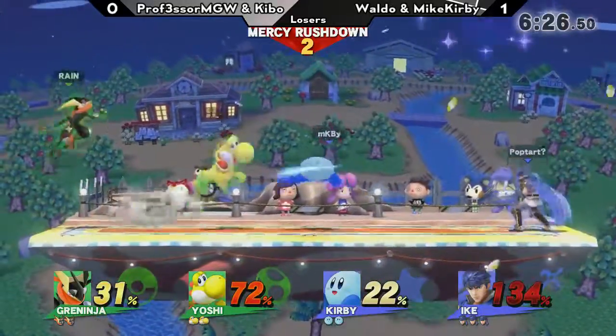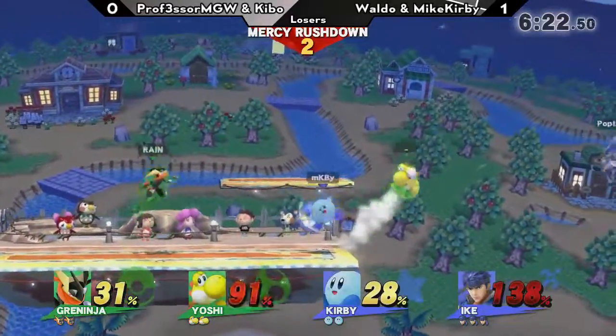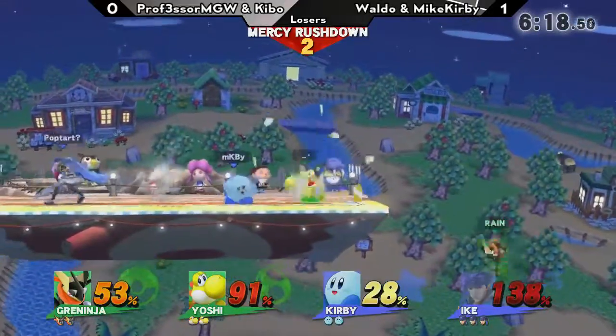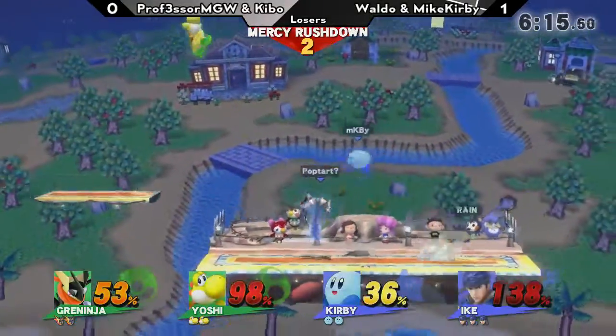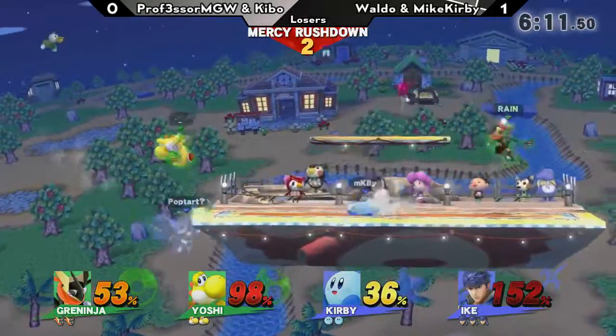Ike can actually auto-cancel his side B if he releases it from a certain height or after a certain amount of time. That was amazing — doing the ledge jump to get that back air in. He's still alive!